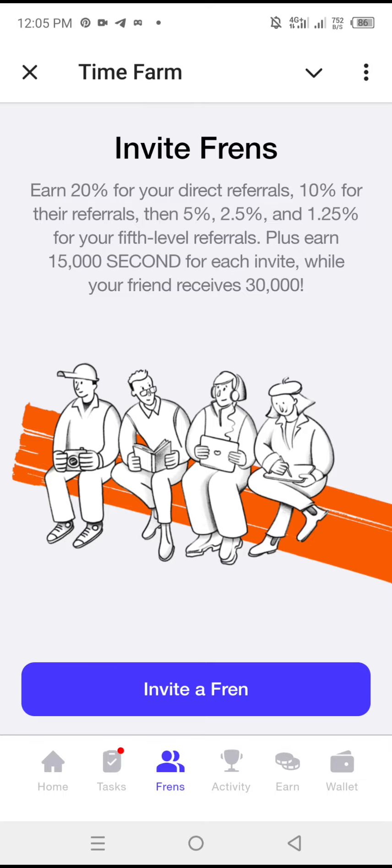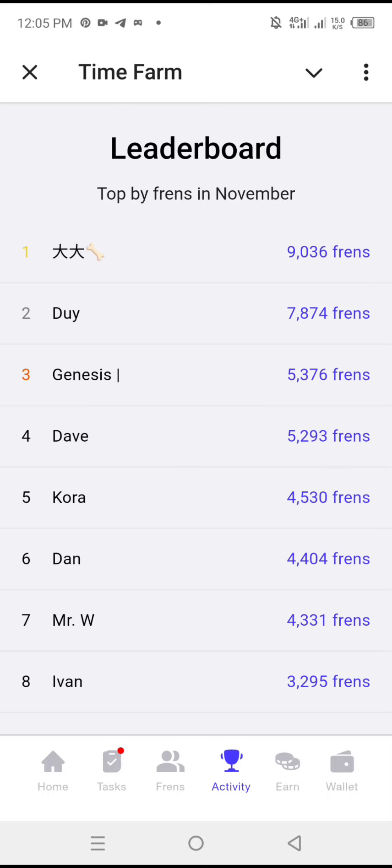The next section is Friends – the number of friends you invite also counts. Then there's the Activity section, which shows ongoing activity such as top friends and how many people have invited friends.